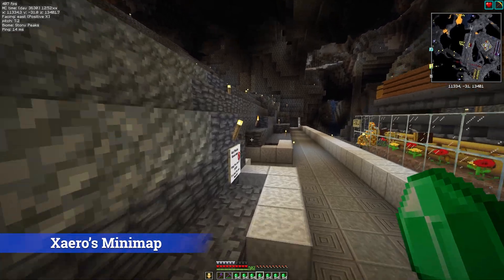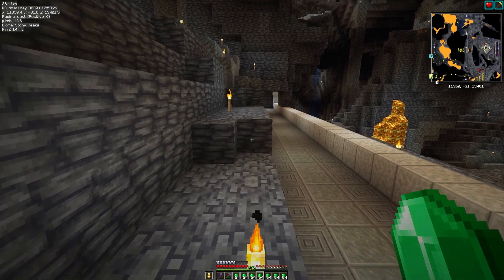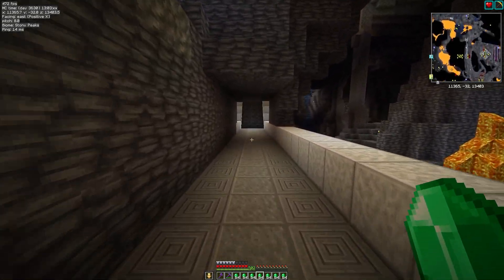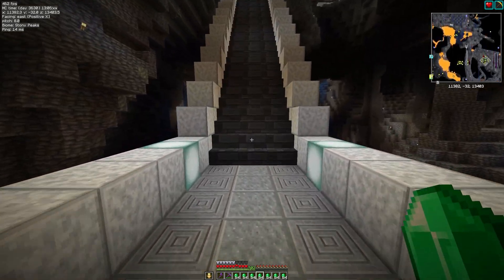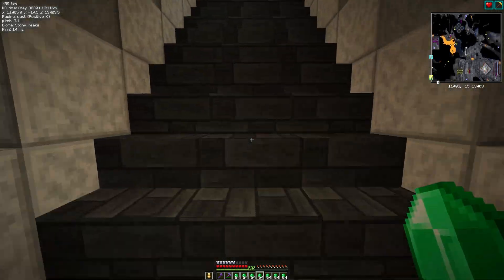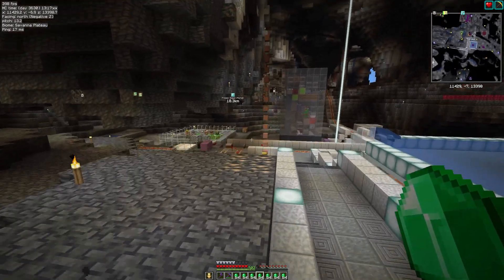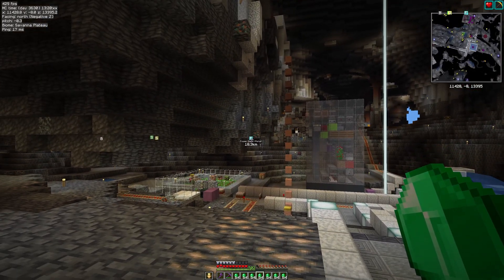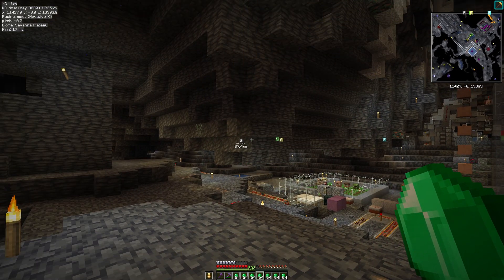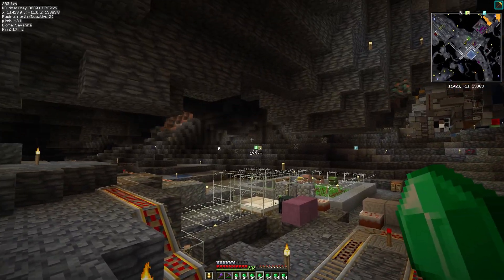Xaero's Minimap mod is next — I have no idea if I'm pronouncing that right. Anyway, this is the really useful map in the top right-hand corner of my screen. You can see I'm in my cave, I can see my builds, I can see items going through the item chutes and things like that — you can see mobs and all kinds of things. I actually don't use the minimap part all that much; what I use are the waypoints. I find the waypoints incredibly useful, especially with the Abcraft world being so large — I forget where things are, so I just put waypoints everywhere and then I can just go and find them.